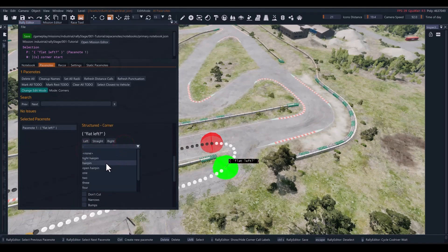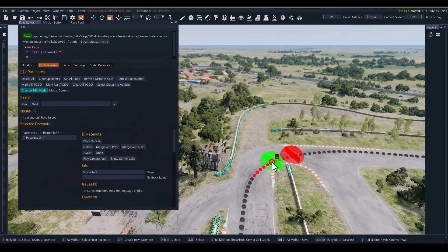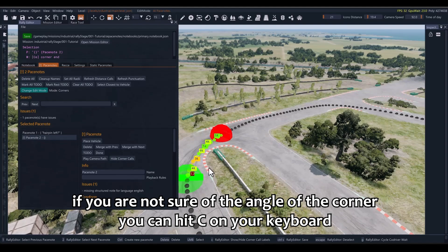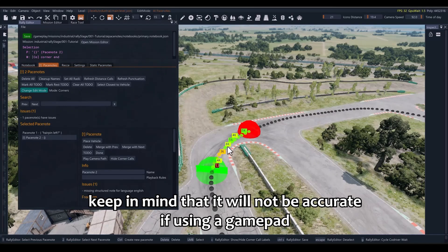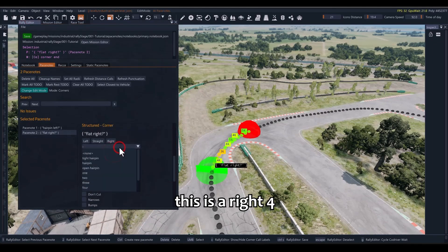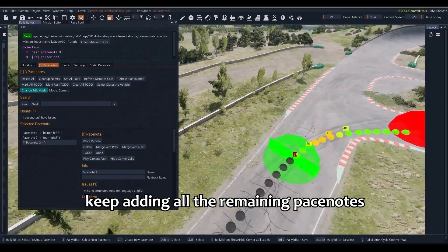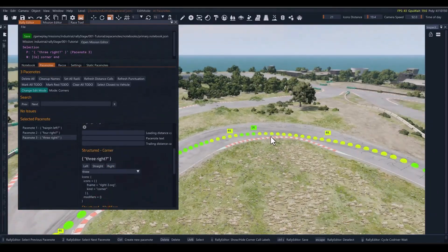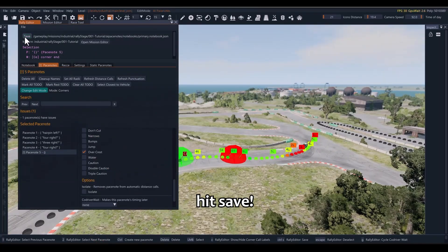Now scroll down and set a structured pace note. This is a left hairpin. Go ahead and create the next note. If you are not sure of the angle of the corner, you can hit C on your keyboard — this will show numbers from 1 to 6 based on your wheel angle when recording the driveline. Keep in mind that it will not be accurate if using a gamepad. This is a right 4. Keep adding all the remaining pace notes, then hit Save.